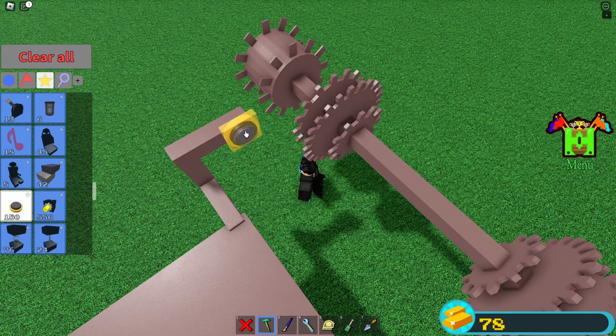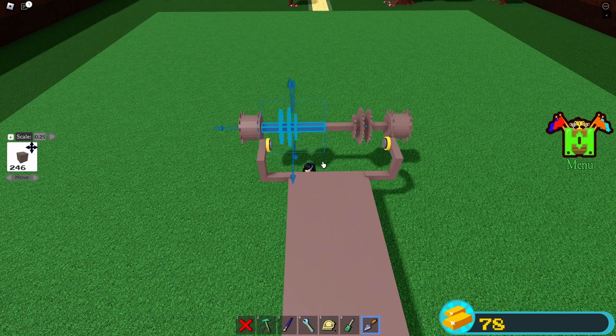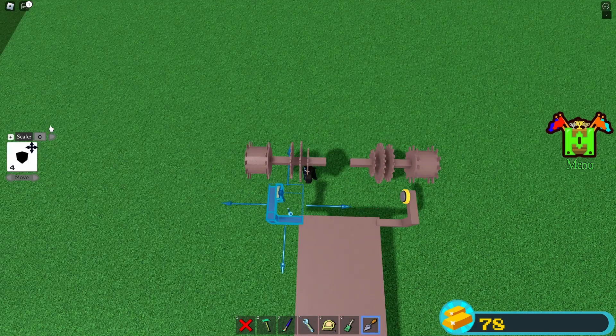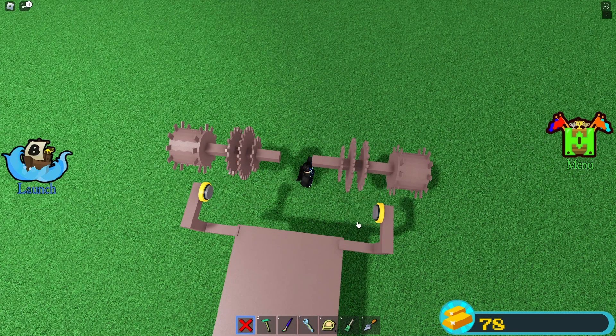Now we can just clone this and flip it — easy as that. Now let's put some pistons here. I'm gonna move this a little bit, and maybe move the cogs a little bit. This shouldn't be connected. I feel like something is wrong — yep, something is wrong. I'm just gonna move this by 0.2, and this should fix it. Yeah, now they're the same.